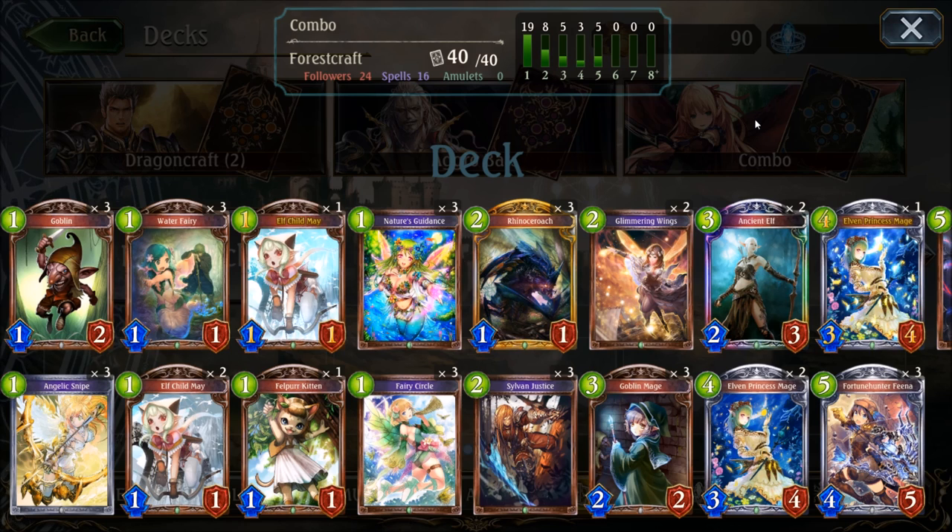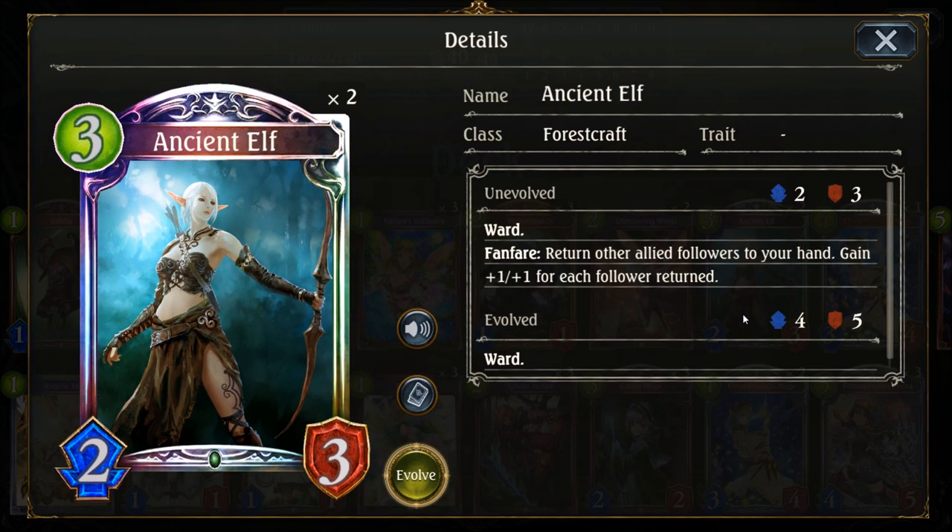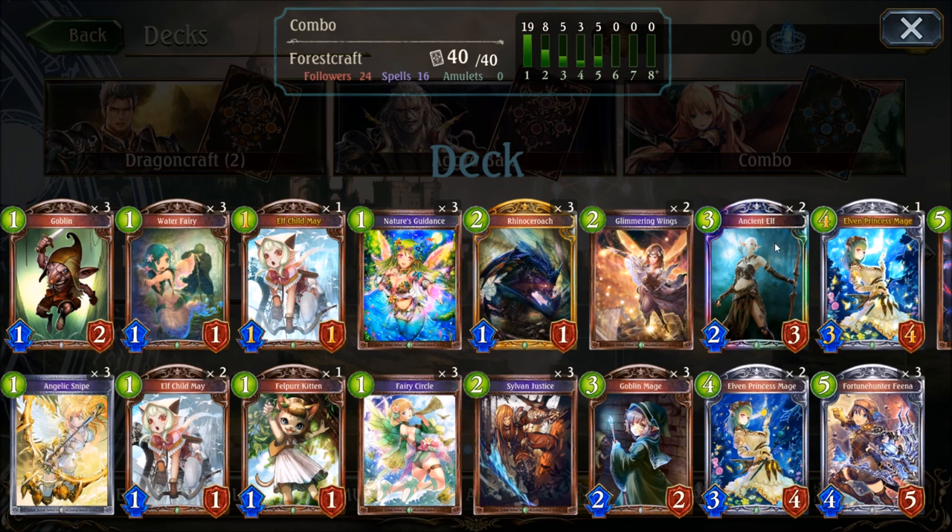The deck is more expensive than the first two Shadowers decks because of the double legendary ancient elf. Normally you should even run three of those but I only have two. When you play the ancient elf, every other unit on your side of the battlefield comes back into your hand, plus the elf gets plus one plus one for every unit sent back this way. In the ideal case you will have a strong ward unit on the board but also a handful of great cards to replay again. If you don't have the wilds to craft the ancient elf, I would go for three felper kittens instead. Another option to increase the wild cost further would be the inclusion of Cristalia Tyre — another legendary which fits in this deck type, so up to three copies can be added.